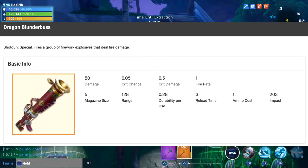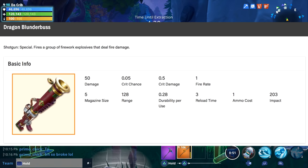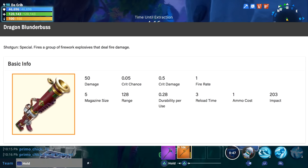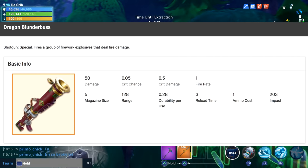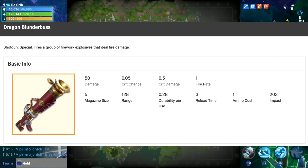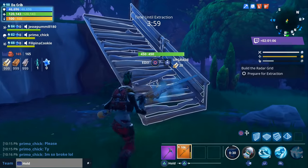There's also another shotgun called the Dragon Blender Bus. This is a special weapon that fires a group of firework explosives dealing fire damage. I believe this is the weapon they were referring to when they said there's going to be a new weapon that shoots explosive bullets, because this is a shotgun that fires firework explosives. So although we're getting two shotguns with the dragon weapon set, one of them actually shoots explosives.